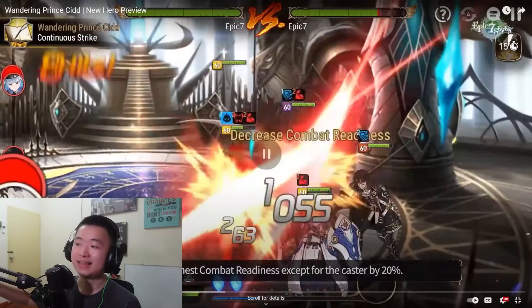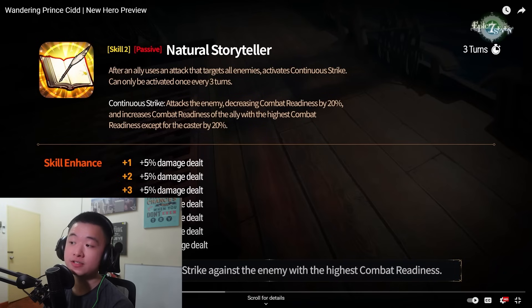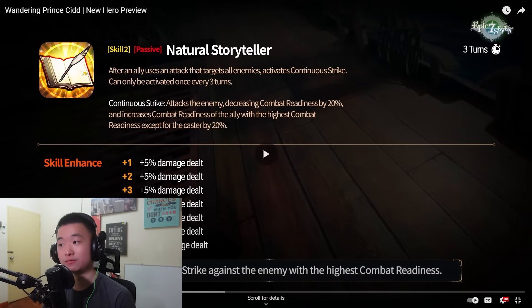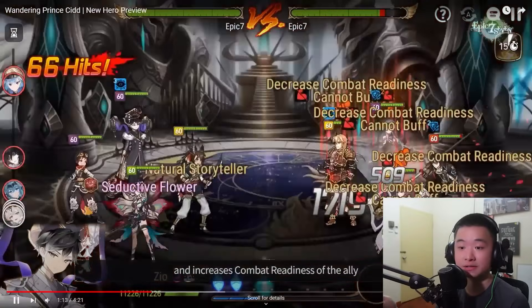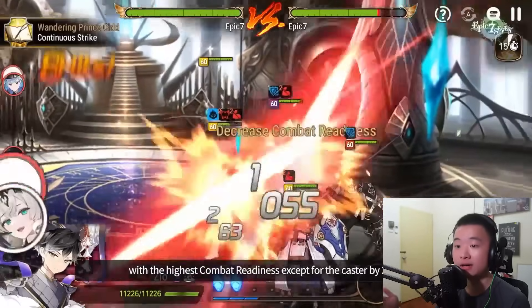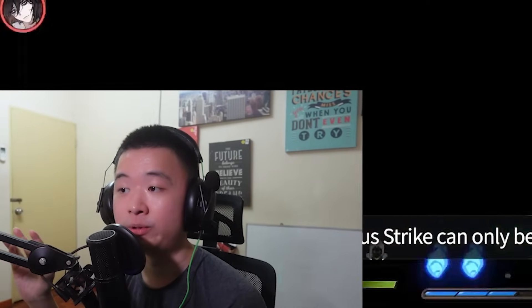How do they decide which is the target? It decreases combat readiness, but it doesn't say who. From the showcase, it is — he pushes back the one with the highest CR. Lythika gets the turn like that, gets to cleave off. And it seems in the preview they are using a debuff-oriented team.